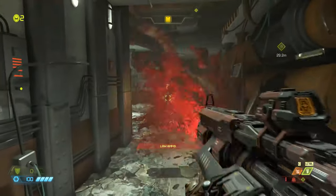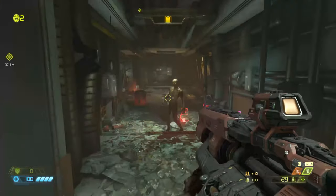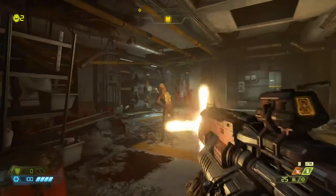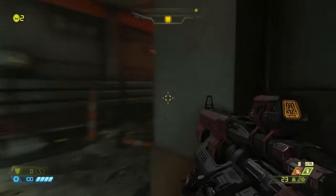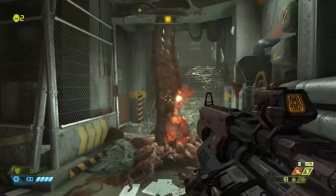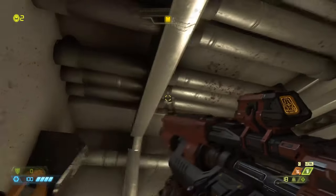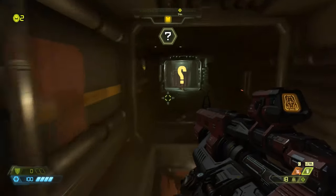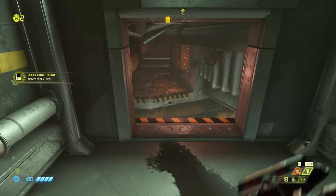Now we come across our first tentacle — stay back. I have to use up a pip here. Just conserve as much ammo as you can. I'm going to come across another tentacle, and here is a secret — and this one is a cheat code. Cheat codes allow you to replay missions through mission select with special modifiers like infinite ammo and all runes. Playing with cheat codes does not disable progression.